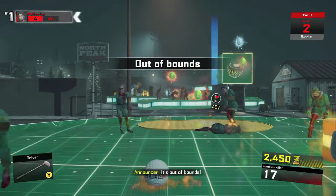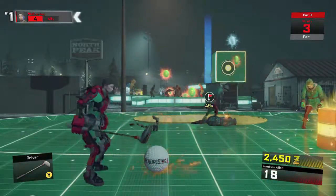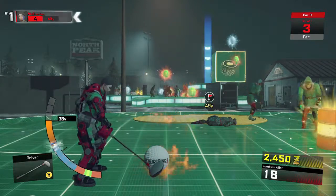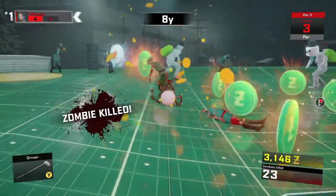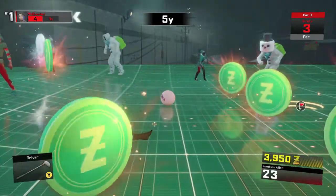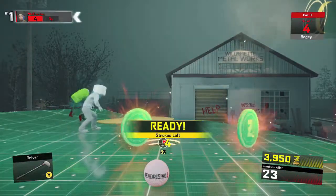But in the case of this specific achievement — to kill 30 zombies on one hole — just focus on killing zombies instead of trying to make the hole as fast as possible or in as few shots as possible. Just ignore the hole and focus on racking up kills and you should be good. There's way more than 30 on this course, so just take your time and keep swinging in the direction of the zombies.